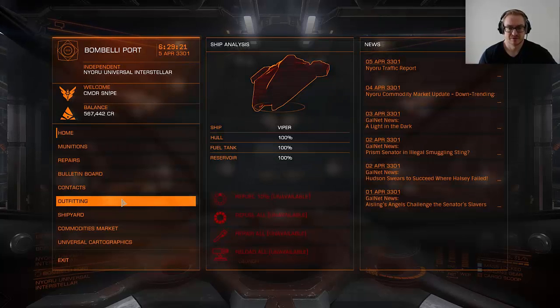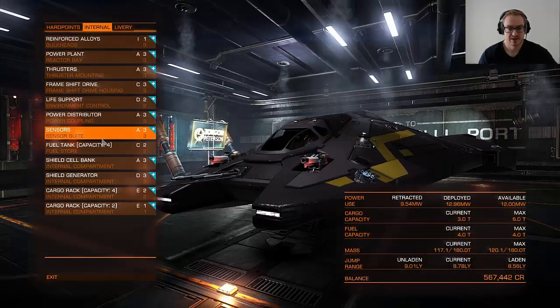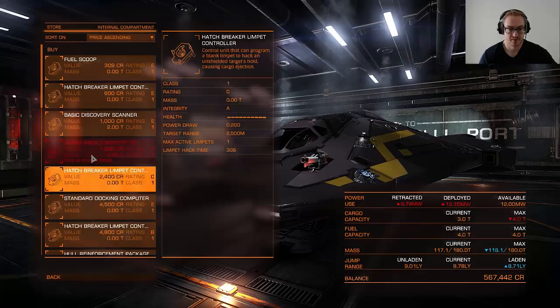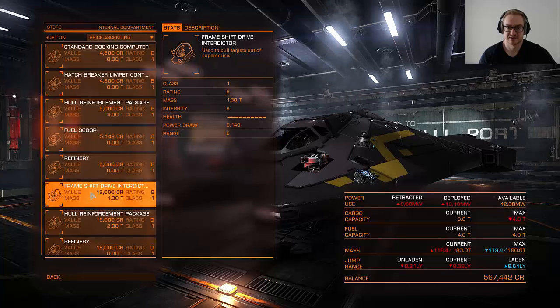The first thing you want to do is go to Outfitting and then you want to buy a frameshift drive interdictor. That's the module you need to pull another ship out of supercruise.